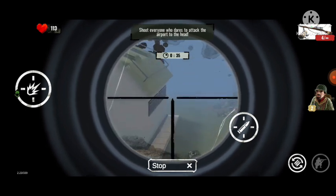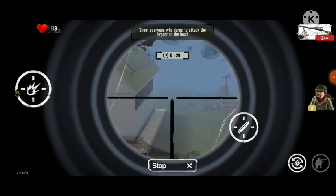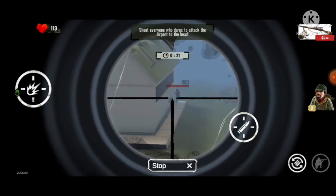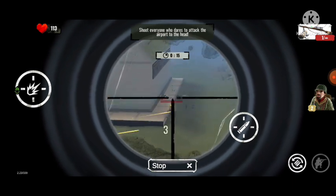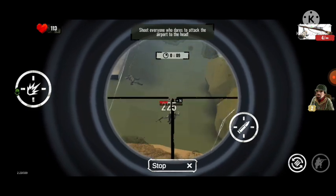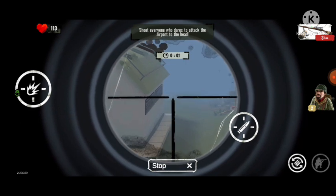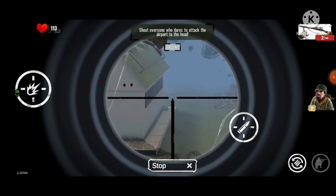900 once again! Our friendly soldiers' guns are doing so little damage — look, 21 damage, that is not going to do anything. Elite enemies are coming — hold on. There's one already standing there. More soldiers are coming — shoot everyone who dares to attack the airport, aim for the head!